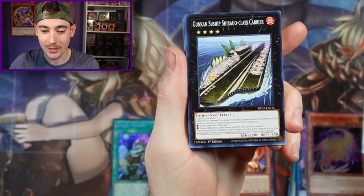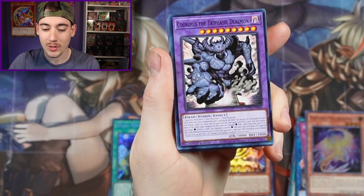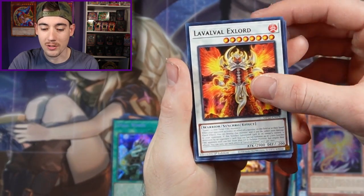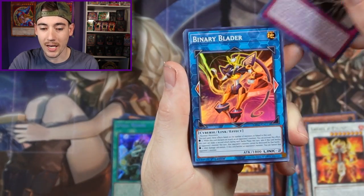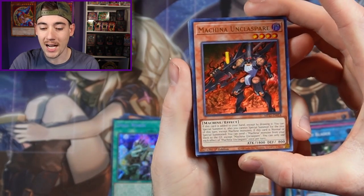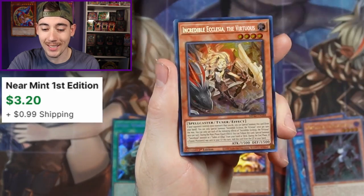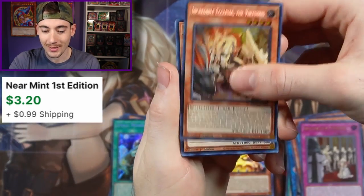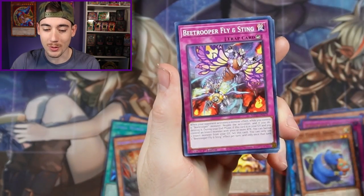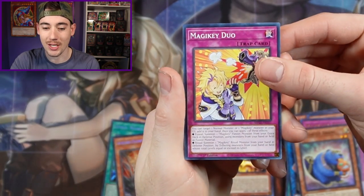We got Guitar Grenards, Gunkinsu Ship, Link Apple, Cordius, Flu Wonderees, Black Eyes, Evolve All X-Lord, Virtual World Gate, Binary Blader, with a Machina Unclassed Bear, Dogmatica Genesis, and an incredible Ecclesia the Virtuous. Then we have the Fabled Avonk, Gunkinsu Ship, Majestic Absorption, B-Trooper Fly and Sting, B-Trooper Descent, and Magic E-Duo.